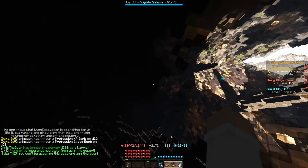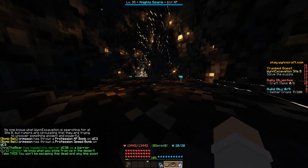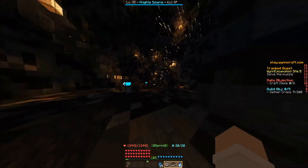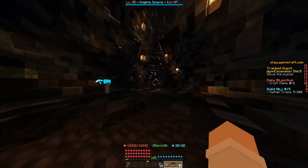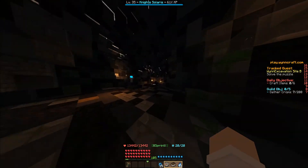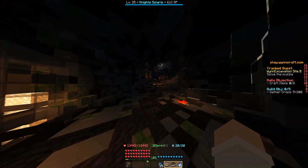We know what you stole from us in the desert. Take this! You won't be escaping this dead end anytime soon. And he kicks us down into this large hole. What we do is just continue through the cave here — we're going to dodge all the mobs and ignore them to the best of our ability.